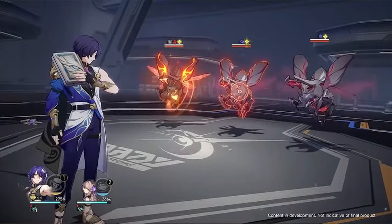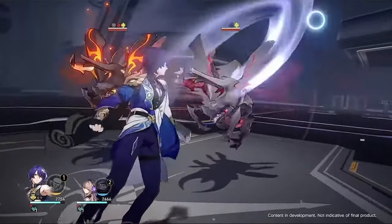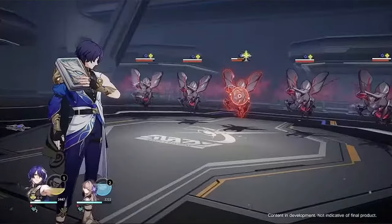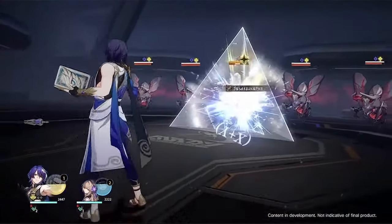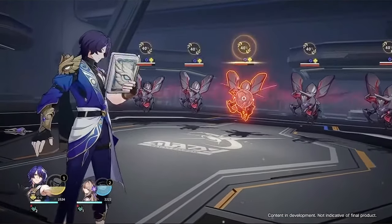With his basic attack, Mind is Might, he delivers a light bash to a single target in an attempt to teach them 2 plus 2 does not equal fish. His skill, Intellectual Midwifery, will turn your midwife into his wife and deals emotional damage to a single target.